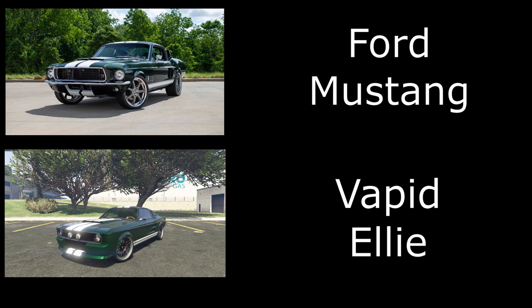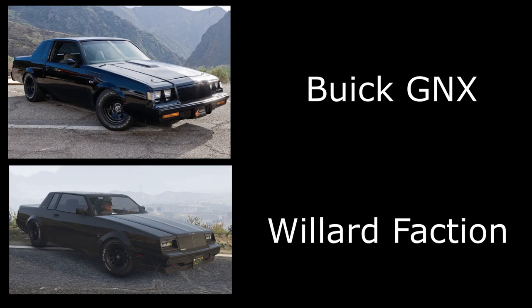Then we have the Tokyo Drift Mustang from the very end of that movie, where Sean races down the hill. For this I've used the Vapid Ellie — you could also use the Rapid GT Classic, though it's technically not a Mustang. I've gone for the Ellie because it is actually based on a Mustang, and I've just painted it green with a matching livery.